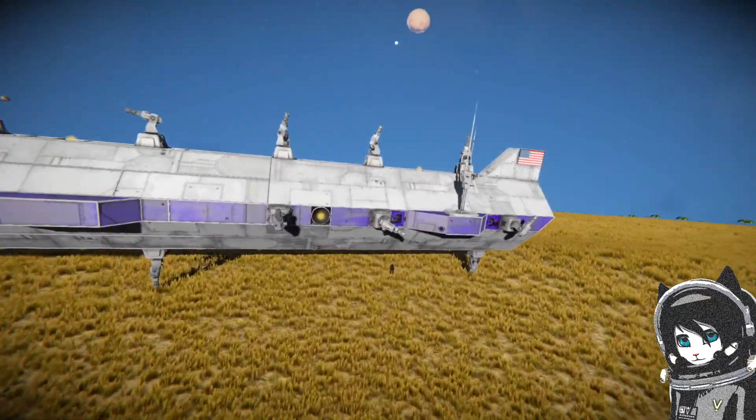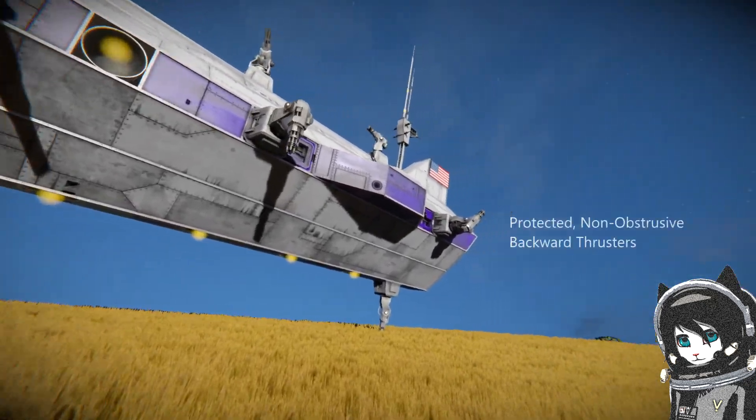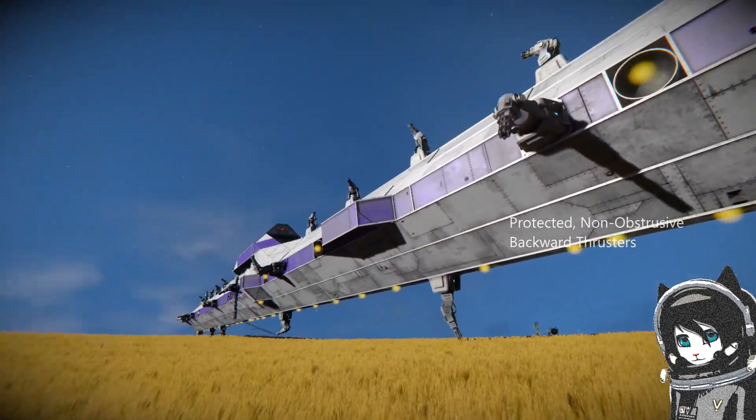After the fly around, we're going to start from the back here. Those bulges are where the backward and some of the upward thrusters are.